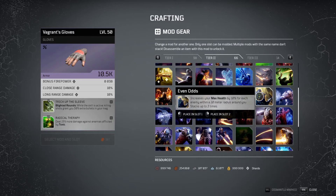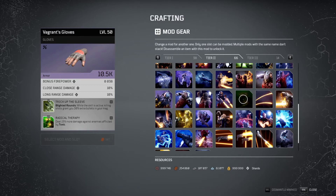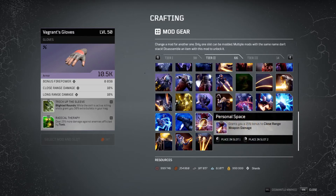Then we move on to Radical Therapy: deal 15% more damage against enemies afflicted by toxic, which is very strong. There is also a tier 3 version of this mod that I don't have yet, and running them in combination is also very powerful. Then we have Personal Space, which is good for any class that wants to specialize in close quarters — mainly Devastator and Trickster — but also handy on Technomancer or Pyromancer if you want to stack some more close range damage.